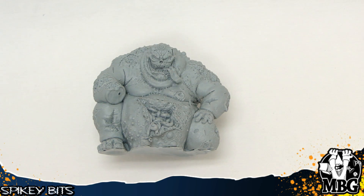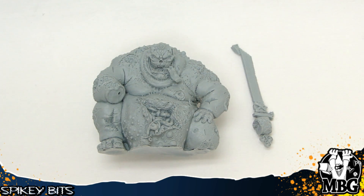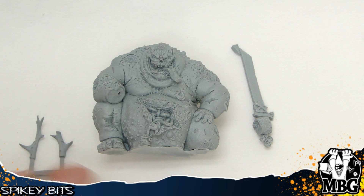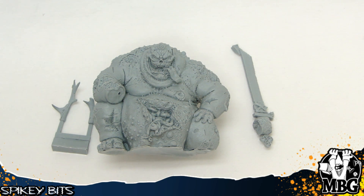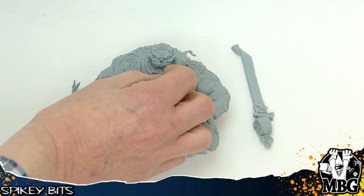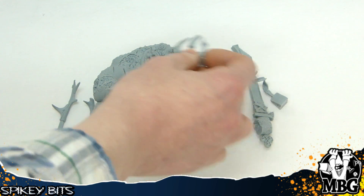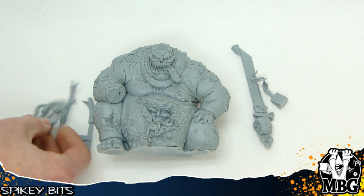It doesn't come with a whole lot of parts — just the huge plague sword, some antlers, and he's got his little tongue thing that actually extends out from the cast tongue around the plague sword. Some more horns and things like that, just to give you some options for what you want to do there.